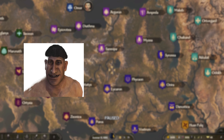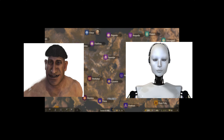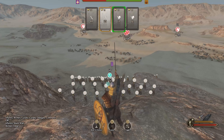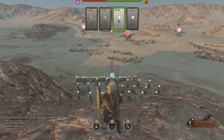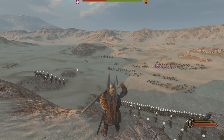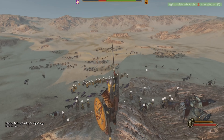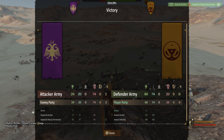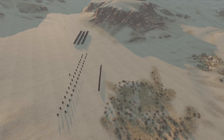So what happens when you combine both humans and AI? I used the AI to get my troops into position, then held my foot troops in a defensive position whilst the enemy approached. Once the enemy was close enough I commanded my cavalry to attack their archers. We decimated the enemy and finished with 74 kills to 20 deaths, which was actually surprising to me.